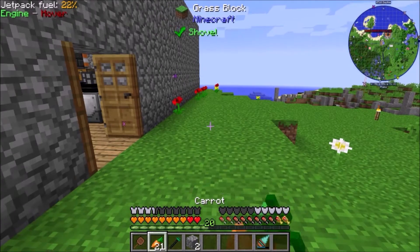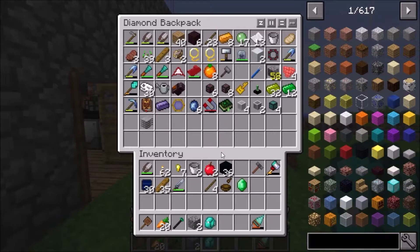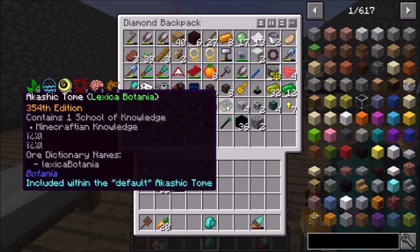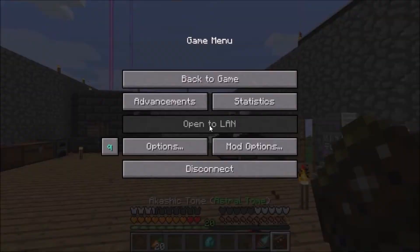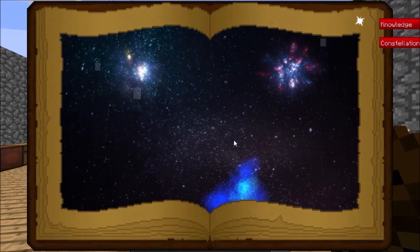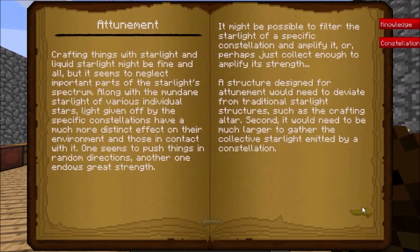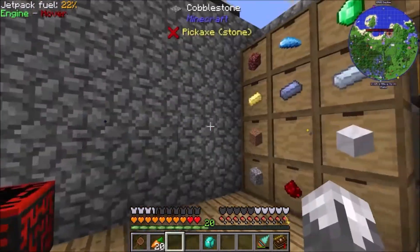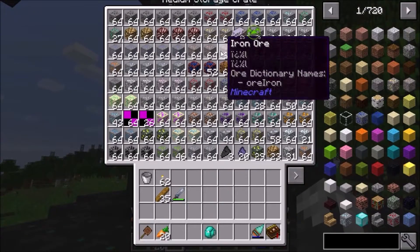Today we're going to get into the rest of our Astral Sorcery stuff. To get to attunement we need to get into star metal, which is actually not that hard for us to do. All we need is iron, which we have tons of.